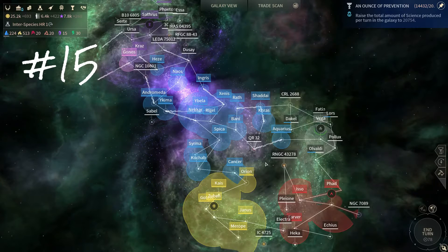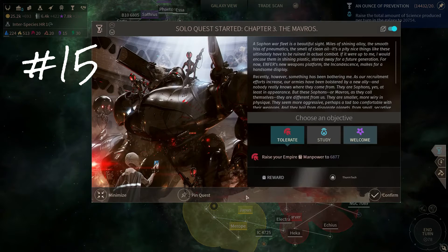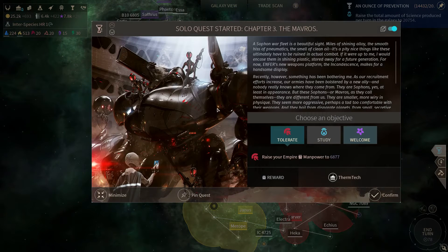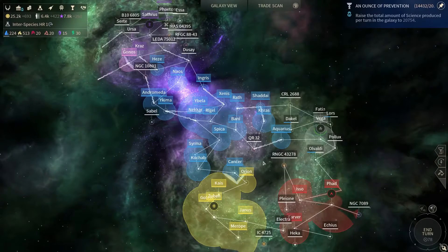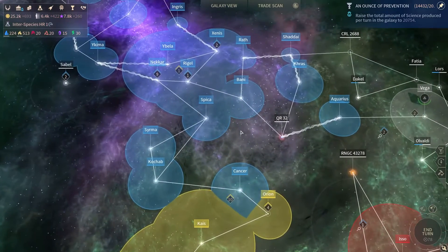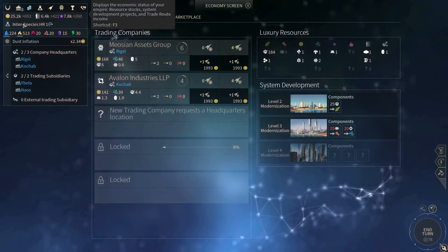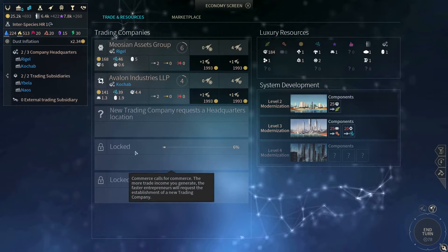Hi everyone, welcome back to my Endless Space 2 let's play, playing as the Sophons on Endless Difficulty. In the last video I had a really interesting chapter to the main quest — the Mavros for chapter 3 — and I'm about to make a decision on this very shortly. I should mention a bit about the trade situation from the last video; sadly I haven't been able to come up with a solution that fixes that. It's a real problem because trade is just so incredibly valuable to your economy, and I'm going to be losing a heck of a lot of luxuries, science, and dust because of that throughout the course of the game.